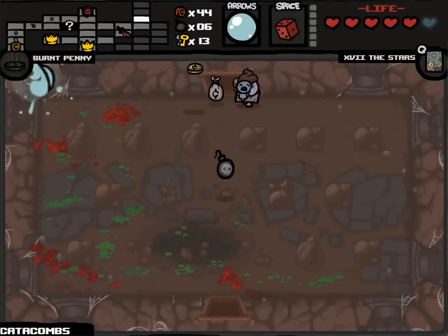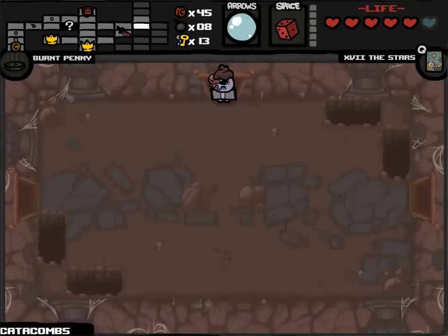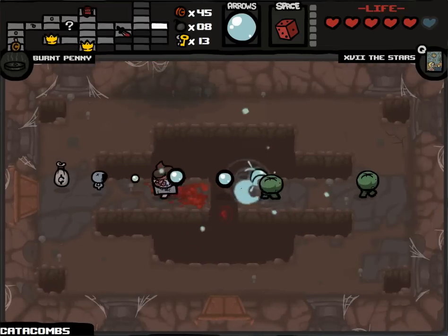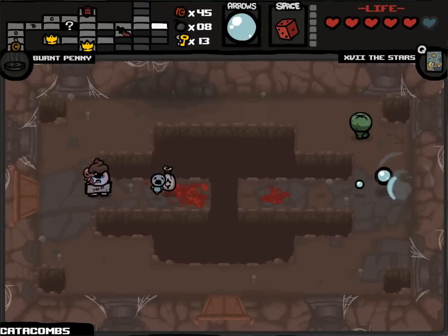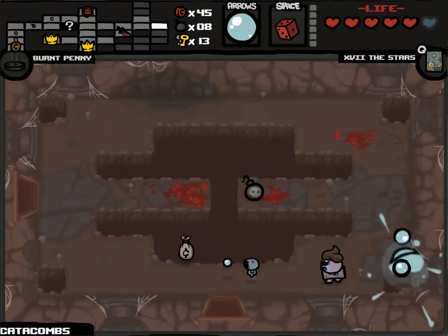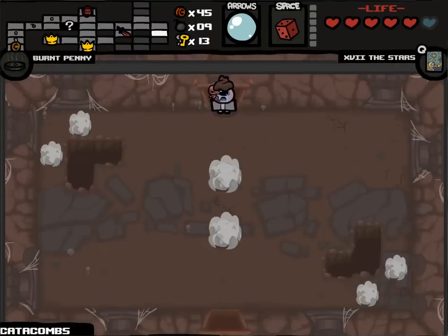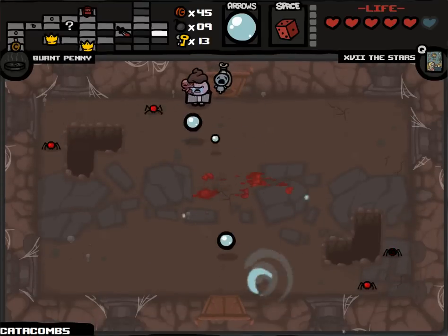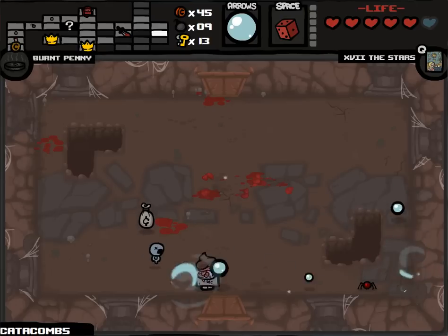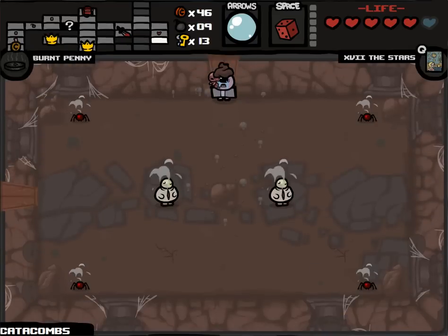The Burnt Penny - when we pick up any coin there's a 50% chance that a bomb will drop. Pretty good. Now that I have Polyphemus and high rate of fire, I'm not too worried about my damage or my survivability at all. I'd say we're prepared to synergize with so many items really beautifully, and I'm excited for pretty much anything we could come across.